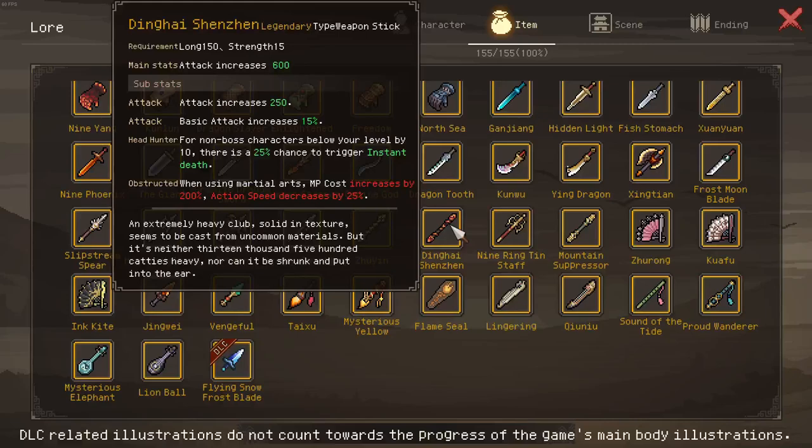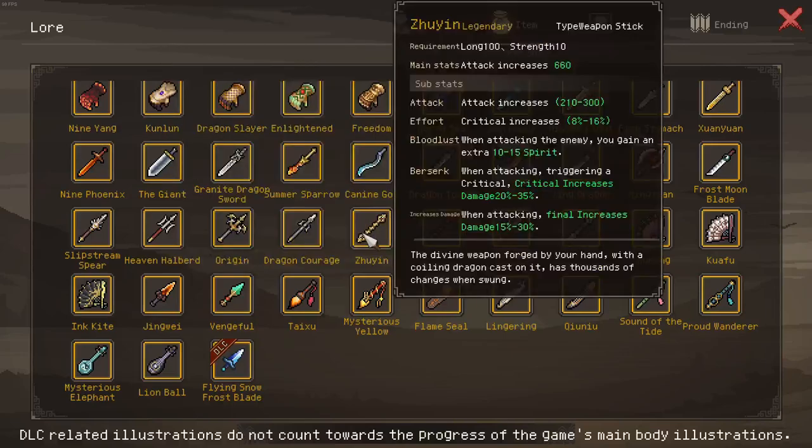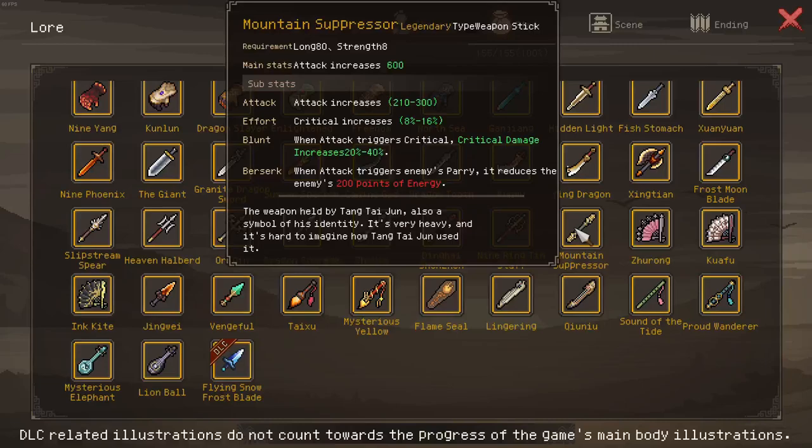Other staves to consider: Dinghai Shenzhen is 600 and 250 attack with 15% increased attack — decent damage, but no final or crit damage multiplier, and it lowers your action speed, so forget it. The nine ring tin staff is 600 and 300 attack but has no other real modifier; internal injuries aren't great since enemies take 60% less, inflicting at most eight. The beast mana staff is 600 and 300 attack with 40% crit damage but no final damage. If Julian didn't exist we'd take mountain suppressor, but yeah — welcome to Julian.